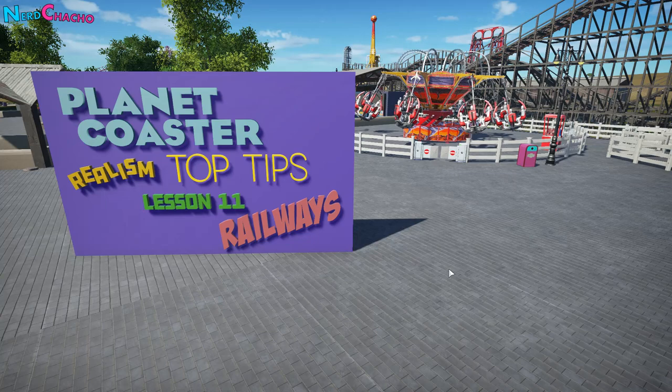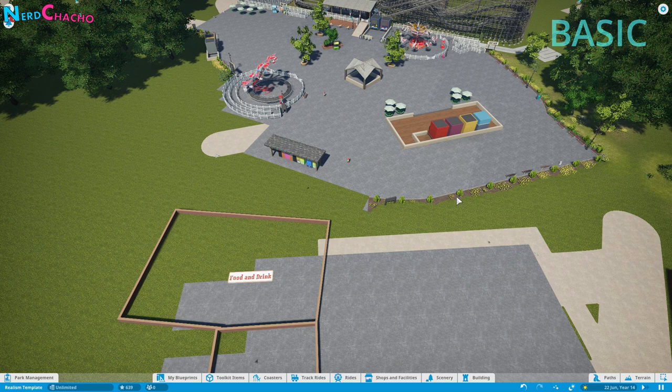Thanks for coming along to lesson number 11 of this Planet Coaster Top Tips for Realism series. Today we are going to be talking all about park railways. We're going to break this down into basic and pro. The basics won't use any theme makers toolkit items, so it's available for all console players and those just beginning with the game.